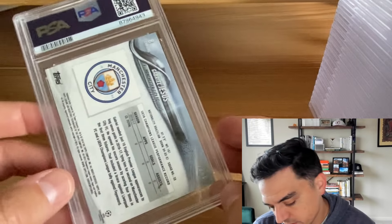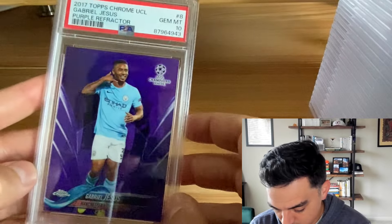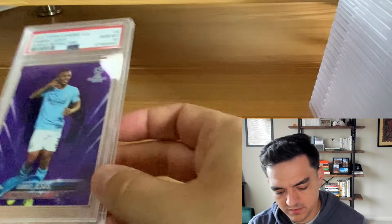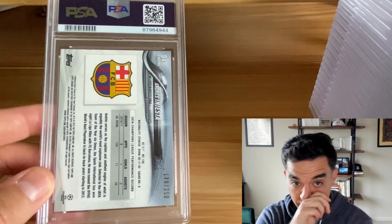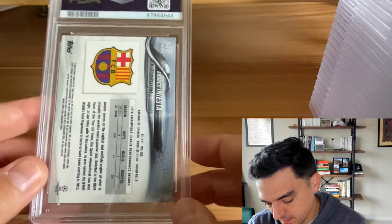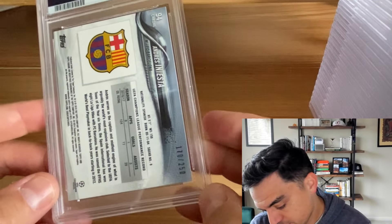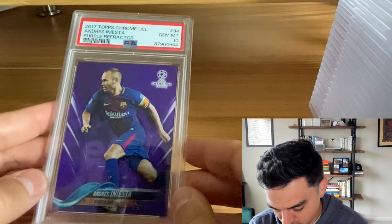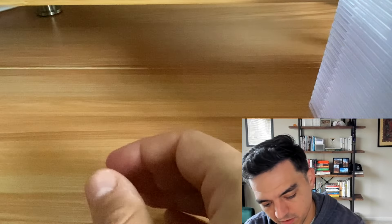First one is a 2017 Topps Chrome — this is the Gabriel Jesus purple refractor out of 250, and we got the PSA 10. I think this is technically one of his rookie cards. I just love picking up this set, and anytime I can find them cheap I'm going to grab them. Same set — Andres Iniesta, purple out of 250, another PSA 10. Beautiful cards.